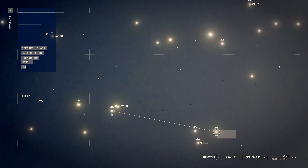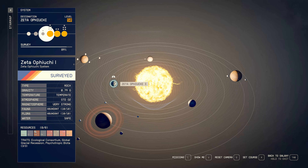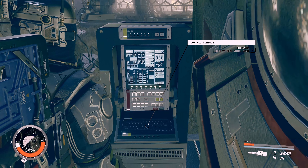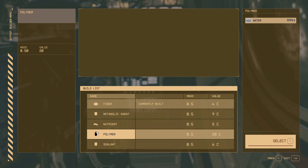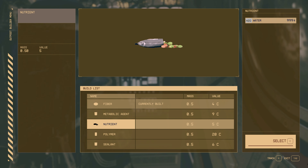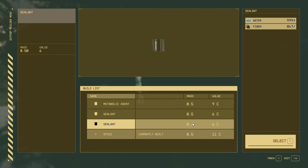From Linneus we're going back over to the right to Zeta Ofici. Here on Zeta 3 from the greenhouse: fiber, metabolic agent, sealant, nutrient, and polymer — that's a good rare one. You can get sealant here at a greenhouse, and metabolic agent too. Animal husbandry at Zeta 3: metabolic agent, sealant, and spice — you'll need deep fiber for that.